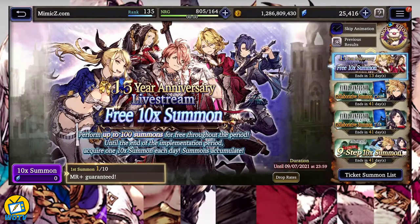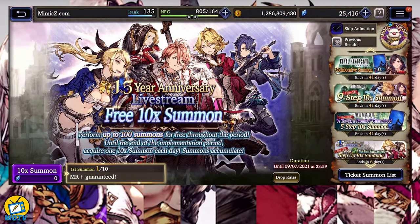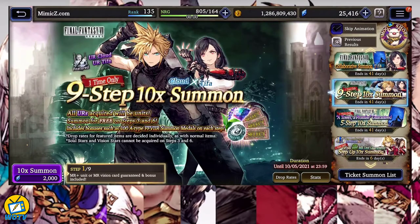Alright, so here's the strategy. I definitely need the FF7 vision card, the Tower of Promise, so I'm going to need to keep at least 10k Visier for that. However, I think I'm going to go with the 9-step. I'll go through each step, and worst case I'll readjust if I don't get Cloud by the 9th step. I'm turning off the skip animation — we'll just hit it one by one. Wish me luck.